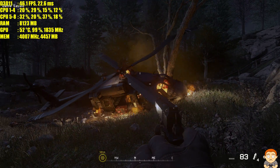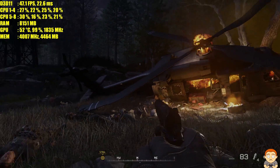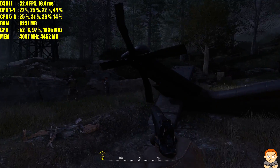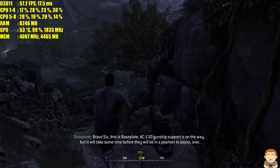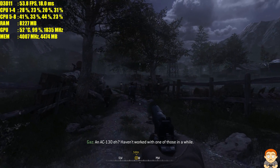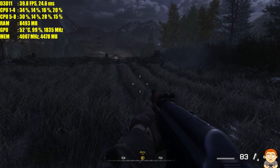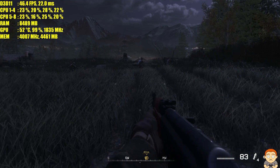We've moved on to another mission — Hunted — and here it's pretty demanding, dropping to 44. I think this is the lowest we've dropped: 40. So you may have to turn down a few settings and give the card an overclock to maintain 60.